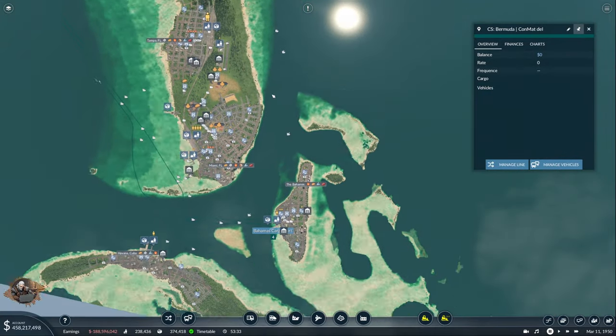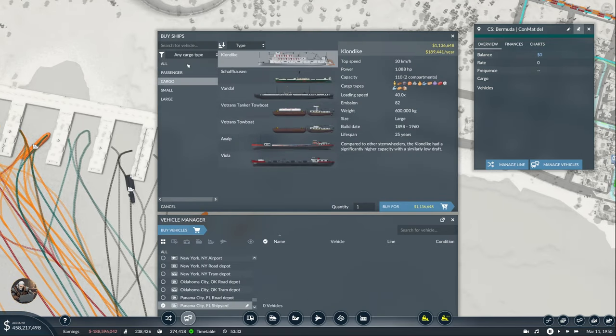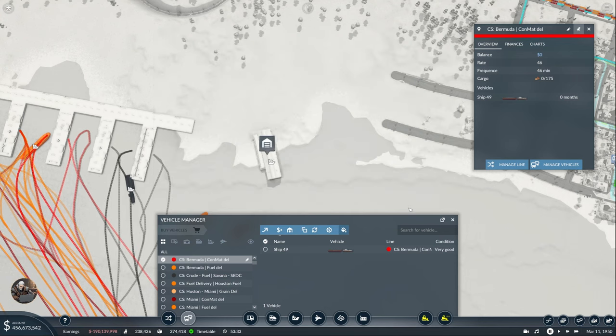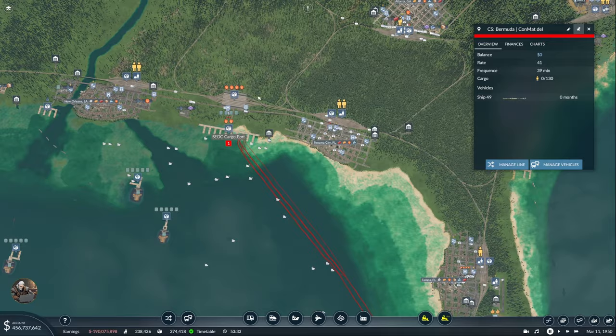Now I just have to add — how much was it? 30 something, right? Let's say up to 40 is fine. Buy vehicles — cargo, construction material. 40, 40, 40, all two compartments, loading speed. With a Votran tow boat. This one is fine. Let's buy and assign to Bermuda — one map delivery. 46. I think I can do it with a smaller ship which is also a little bit cheaper. Replace with that one — 41. Yeah, 41 is perfect. And it's going to come every three years. It's insane.